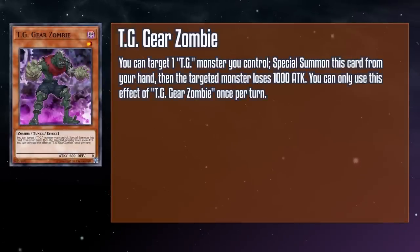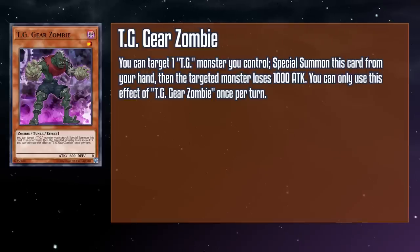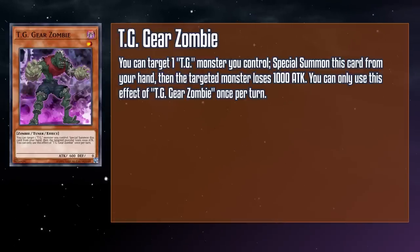TG Gear Zombie is a level one dark zombie tuner monster with 600 attack and zero defense. You can target a TG monster you control to special summon this card from your hand, then the targeted monster loses a thousand attack. This is another monster we can deploy easily from the hand, but this one's a tuner to help get your Synchros off the ground. The attack drop isn't even that bad — as long as you're debuffing a monster you're going to use as Synchro material, it doesn't really matter because it's going to leave the field anyway. It's a great extender, but not a very good communicator — its lips are made out of gears, so its pronunciation is going to be a little off.